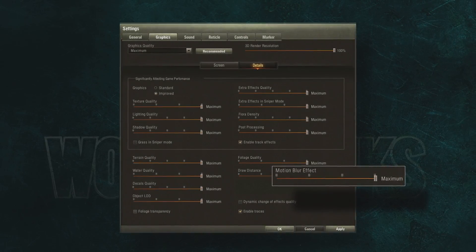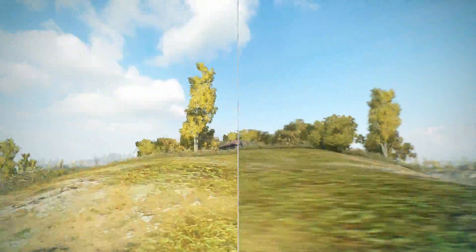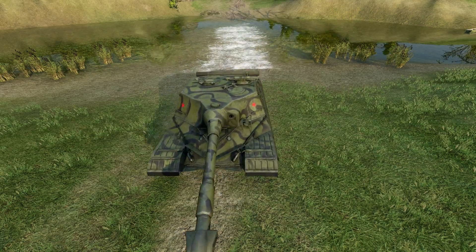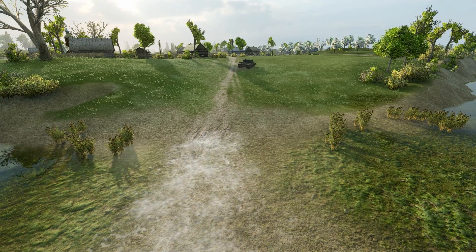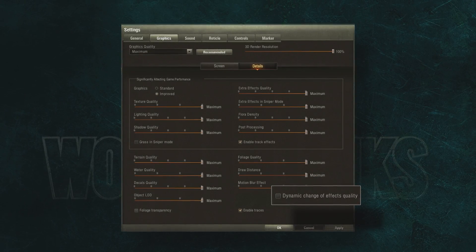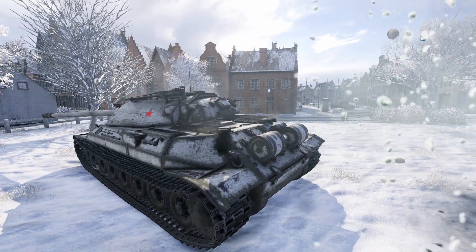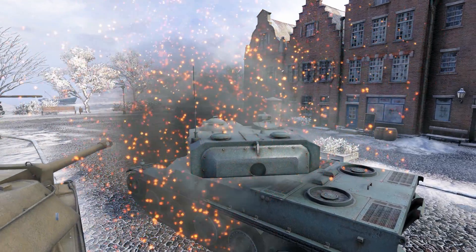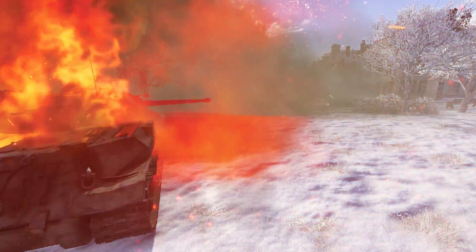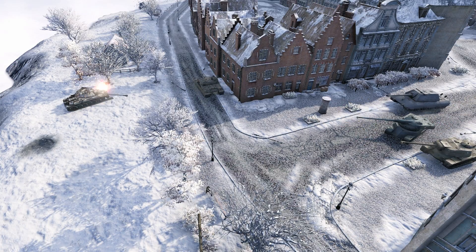The Motion Blur Effect setting makes fast-moving objects naturally blurred for the eye, most noticeable at quick camera turns. This option is not recommended for weak systems or if the average FPS rate is lower than 30. Track traces are either displayed on the surface or not — they are drawn with decals, so if decals quality is off, there will be no track traces even if this option is enabled. Dynamic change of effects quality helps to keep acceptable FPS rates in the most intense battles when everything around is burning and exploding. This includes dynamic change of the number of smoke and particles per second, dynamic change of geometrical detail of effects used in creating explosions, and reduction of the lifespan of effects. If FPS drops below 30, effects begin to simplify and speed up. Effects start to disappear altogether if FPS drops below 10.